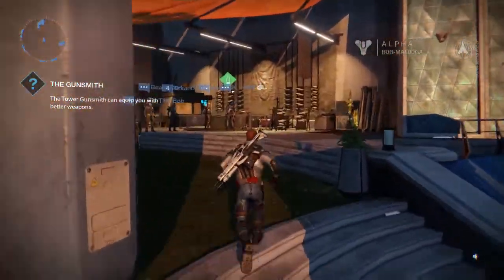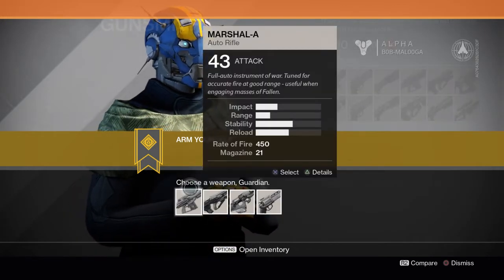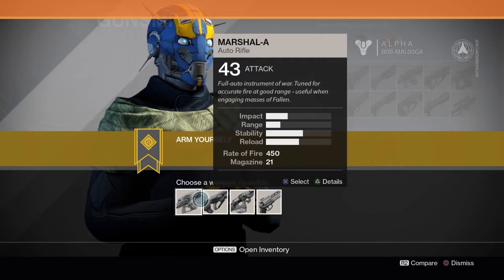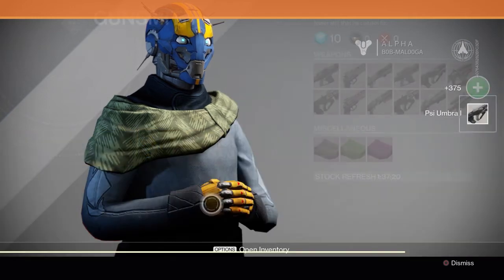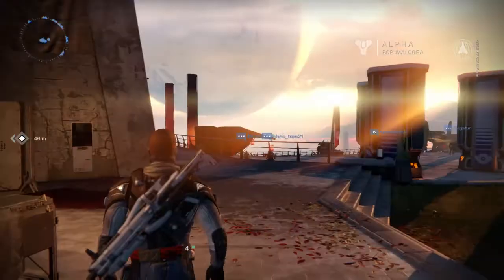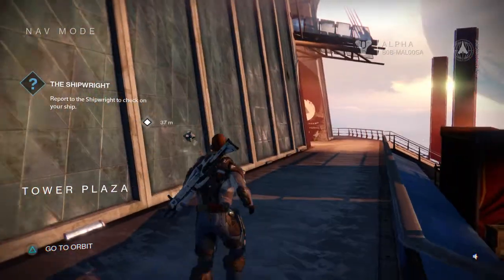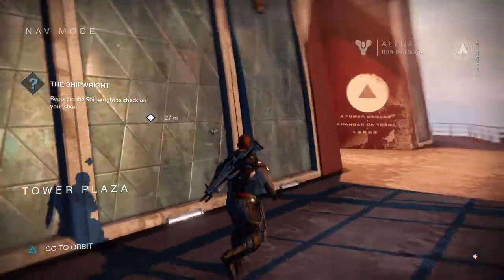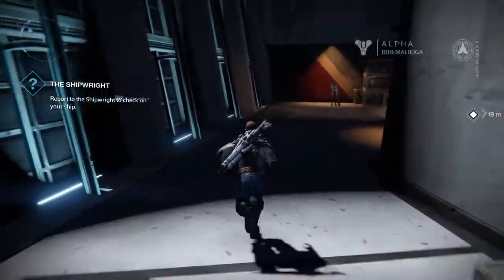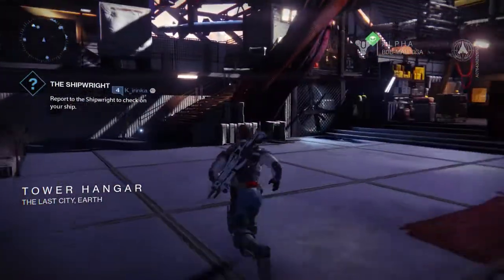Let's head over here — what have we got? The gunsmith. Let's see these guns. Arm yourself. I generally like assault rifle type weapons myself, not really much of a stealth kind of guy. Auto rifle. That looks pretty good — let's have a pulse rifle. Got a new Grimoire card as well, we'll look into what they actually are a bit later. The touch pad brings up your next objective. The shipwright — report to the shipwright to check on your ship. Pretty straightforward where you need to go, just follow the markers. The green marker is usually your mission or quest. Quite a pretty looking game.